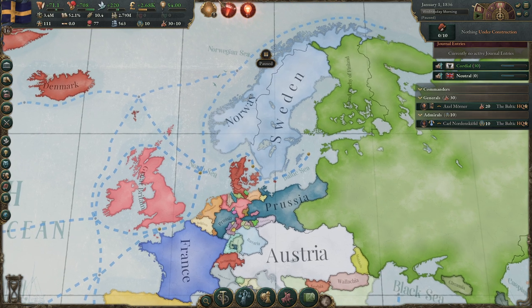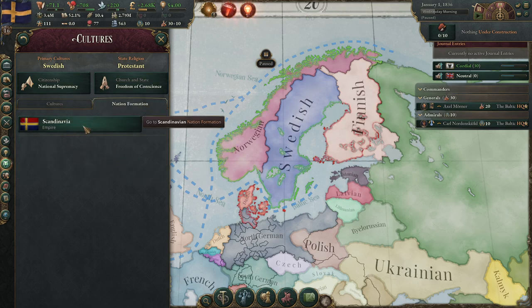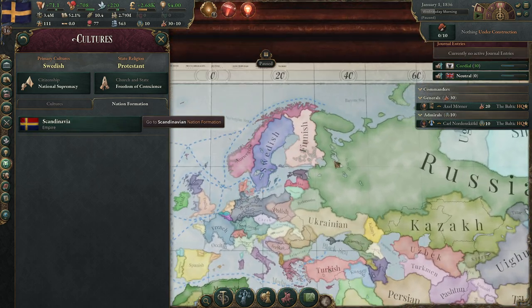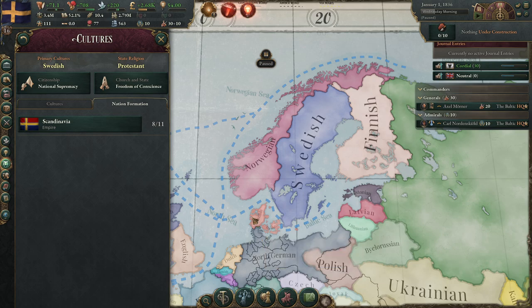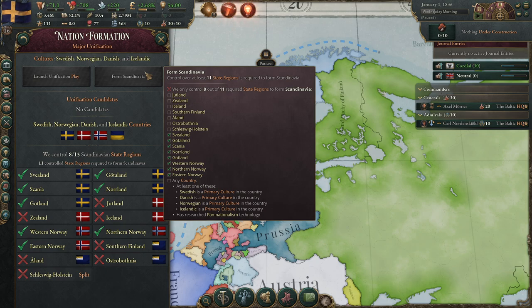Now let's go over what you need to do to form Scandinavia. Go to the culture tab, nation formation, and Scandinavia — everything highlighted, including Iceland. The big nations in this region are Norway, Sweden, Denmark, and Finland, and two nations in the North German culture group. To form Scandinavia you need 11 regions under your control and you need to research pan-nationalism, which is a bit further in the tech tree, so it takes more years.